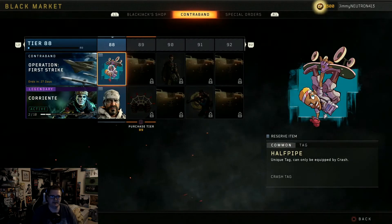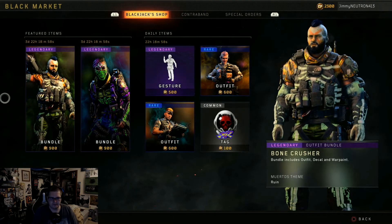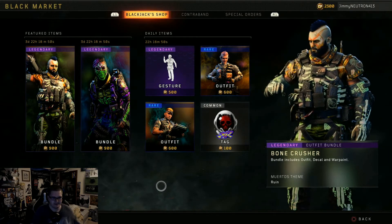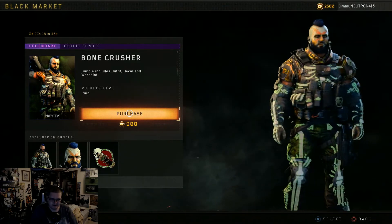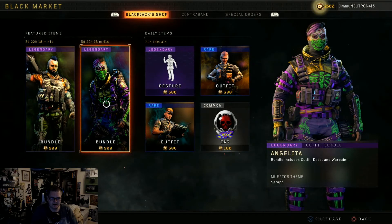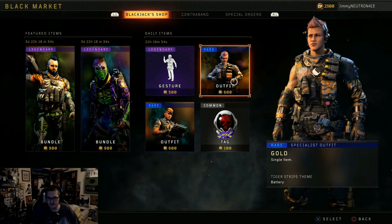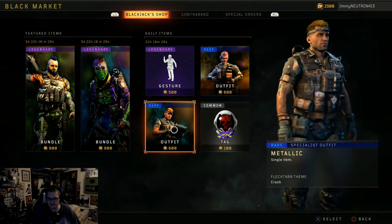But the most important part for me is the Blackjack shop in the black market. They copied Fortnite pretty blatantly, but I'm okay with it. They have the featured items which are there for four days, which right now are a Ruin skin and a Seraph skin. They also have a gesture just like Fortnite — this exact emote — and then a Battery budget skin and a Crash budget skin.